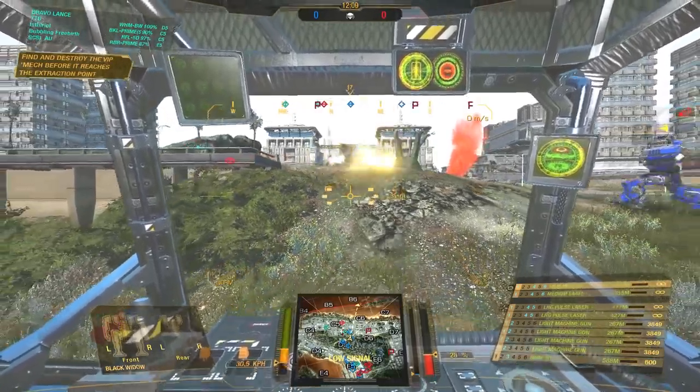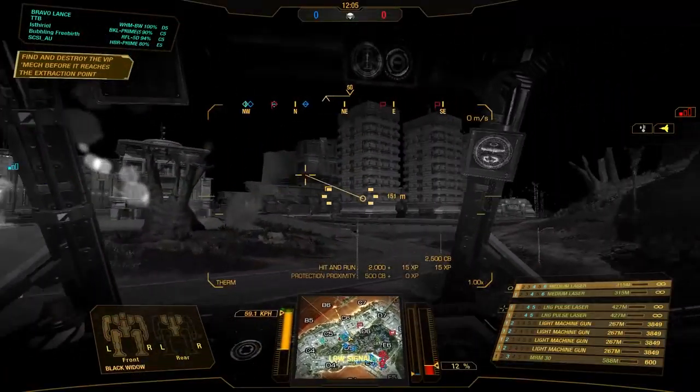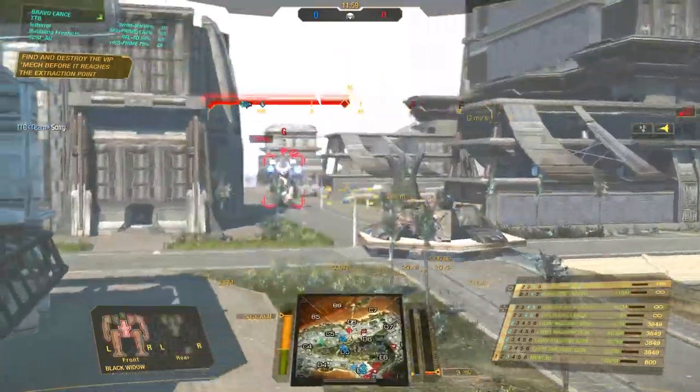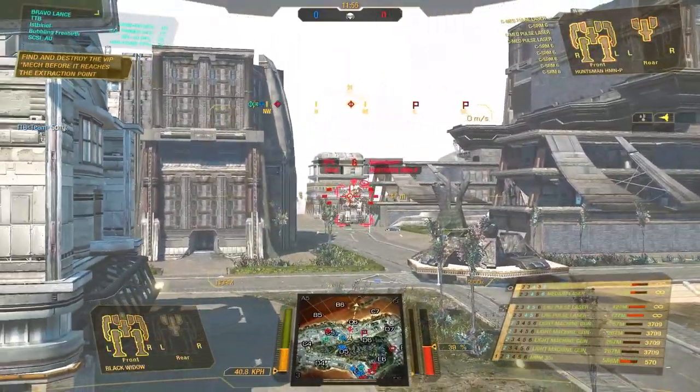By the way guys, it would be so nice to finally have color coding on all of these smokes — have the airstrike be a different color than the artillery strike. That would be insanely helpful. Enemy targets are coming through the saddle, so this should be relatively safe to push here.